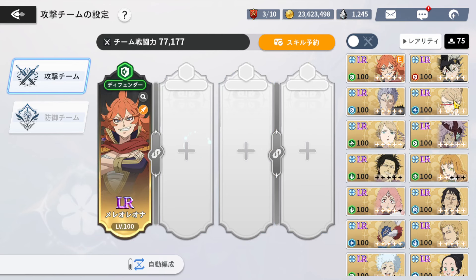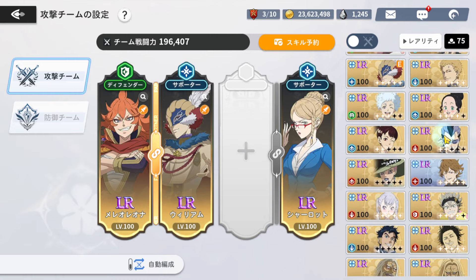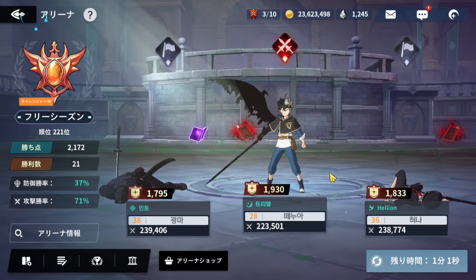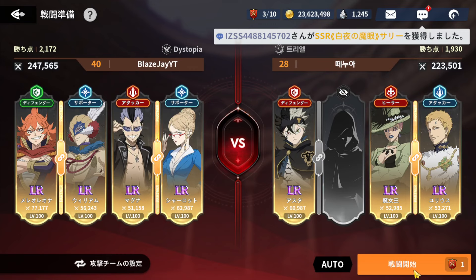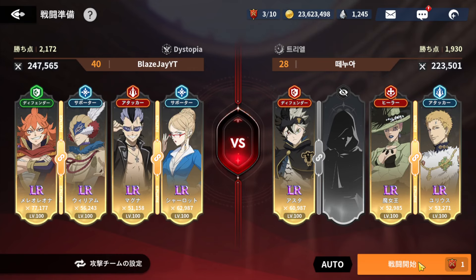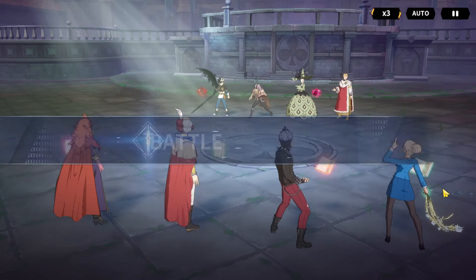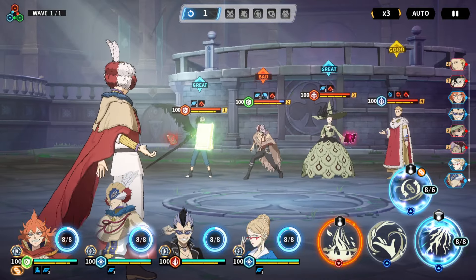The other team I wanted to use: I want to use Mereoleona with William and Magna. The reason is these two go first every time if you have them at max speed. I want to use the combined attack to get the burns off, and I can probably get the total defense and increased stats up with Charlotte. Here we apply the burn — wow, that did a lot to him.